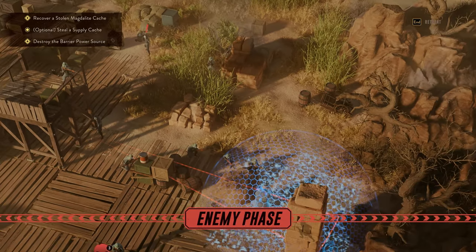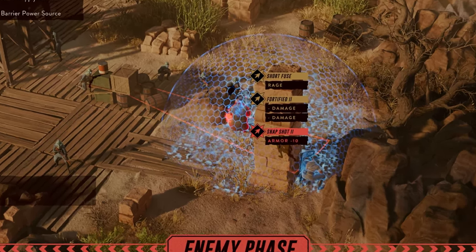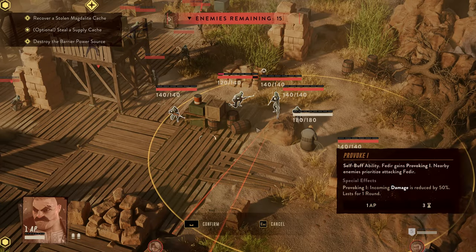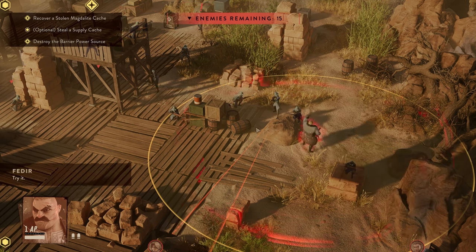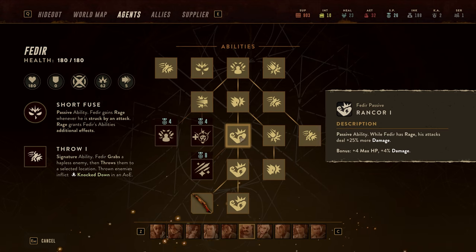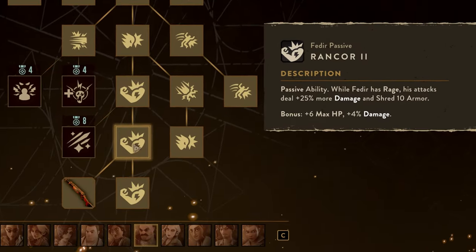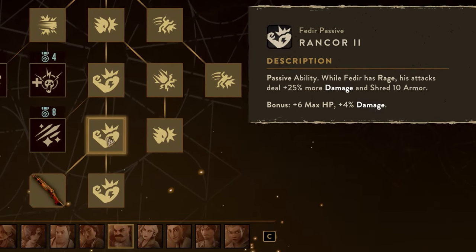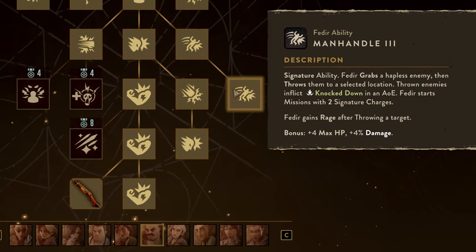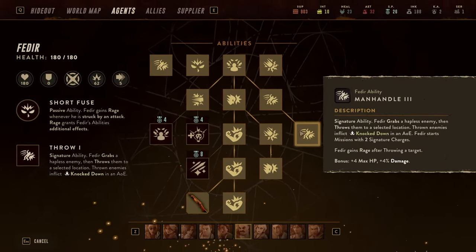The first thing you need to know is that Fadir has the Short Fuse passive — so when he gets attacked, he builds Rage. Rage grants some of his abilities additional effects. Fadir also has a Provoke ability that causes enemies to attack him. He has an ability called Rancor which grants him extra damage when he has Rage, and it can be upgraded to shred enemy armor and even increase his speed. On top of that, his signature ability called Manhandle allows him to grab an enemy and launch them, inflicting knockdown in an AoE where they land.